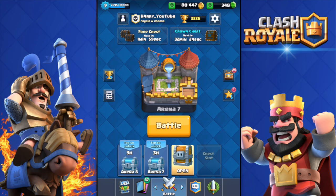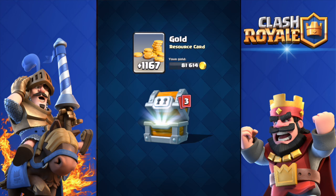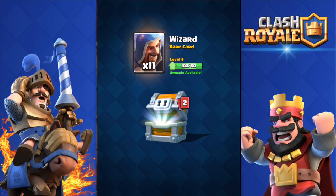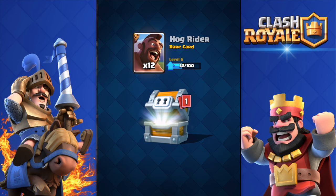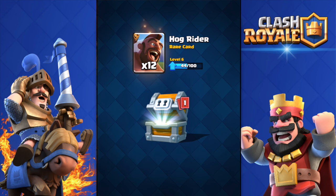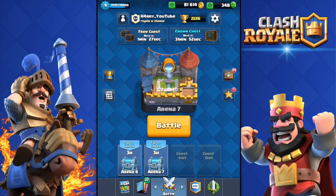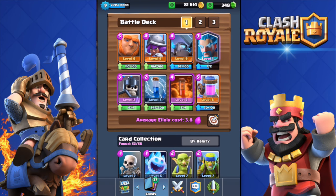It is possible to get a legendary card out of a giant chest — let's see! 1100 gold, not bad at all. 11 wizards — I don't use the wizard that much but okay. Come on, give me minion horde or arrows... hog rider! I donate hog riders, that's good. I don't think it's gonna be a legendary though. Cannons — are you kidding me? 209 cannons. I've never used a single cannon in my entire life.